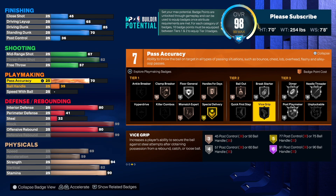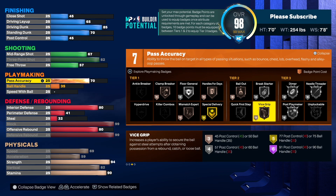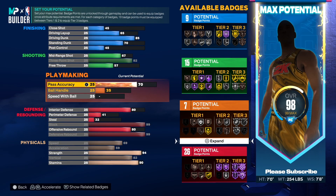We need Vice Grip — that's why I'm looking right here. We need Vice Grip. I'm not going to have you out there lacking when you get a rebound. Put post control up to 45 and we're getting Vice Grip. That's all you need. 98 overall right now, you're looking real good.